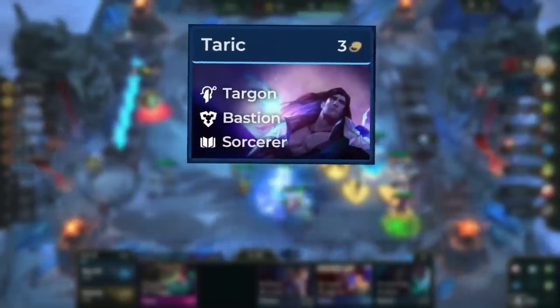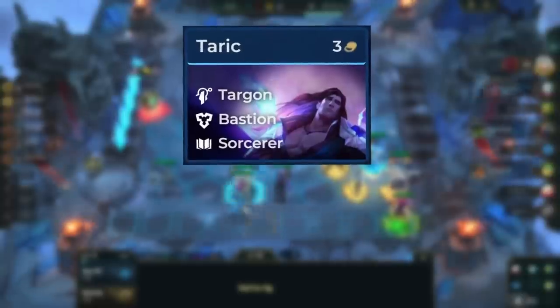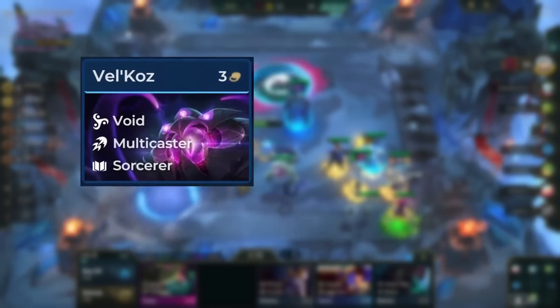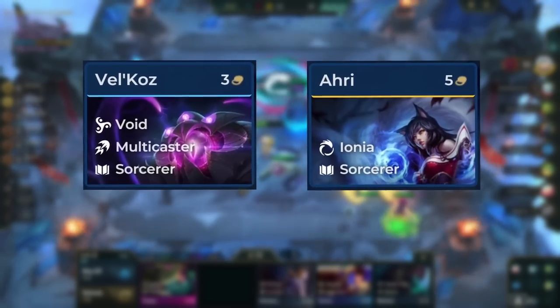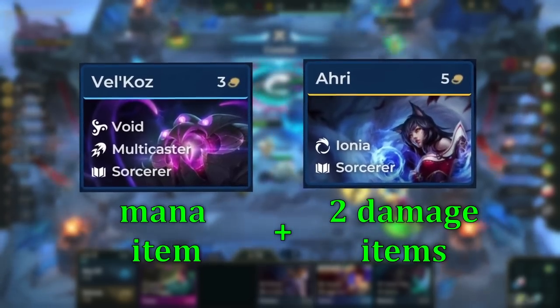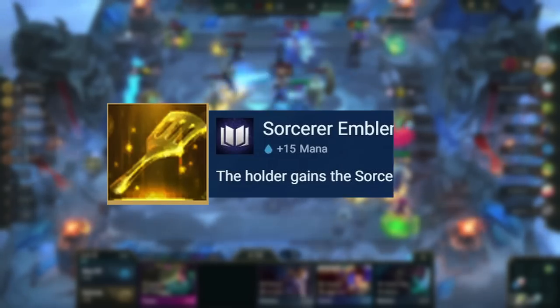Taric is better with tank items overall. He wants standard tank items like Warmog's, Stoneplate, Bramble, and Dragon's Claw. After all that, you should try to make AP items for Vel'Koz or Ahri — they both want the same setup with one mana-generating item and two damage items. And if you get a Spatula, you want to make Sorcerer's Emblem.